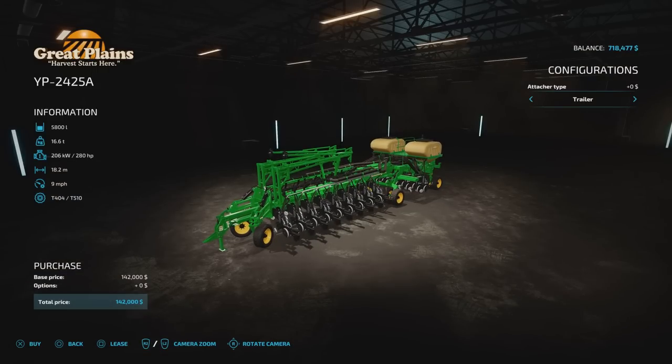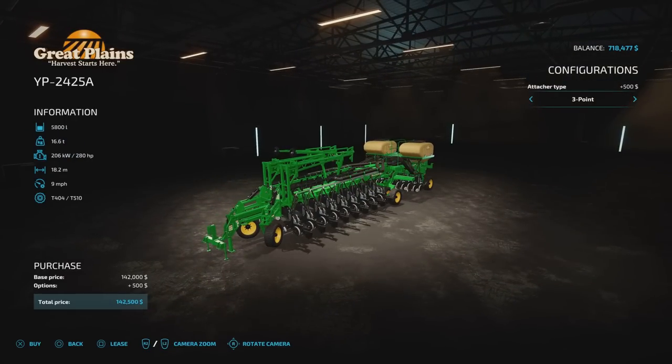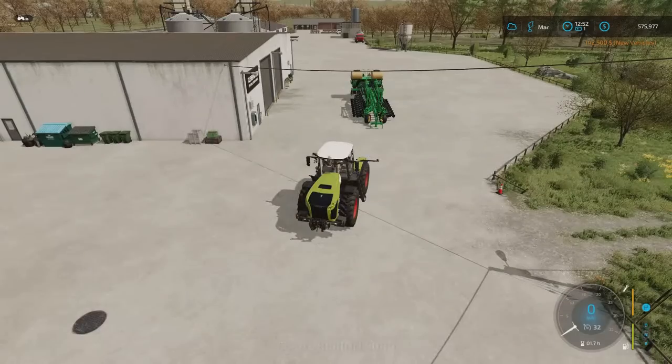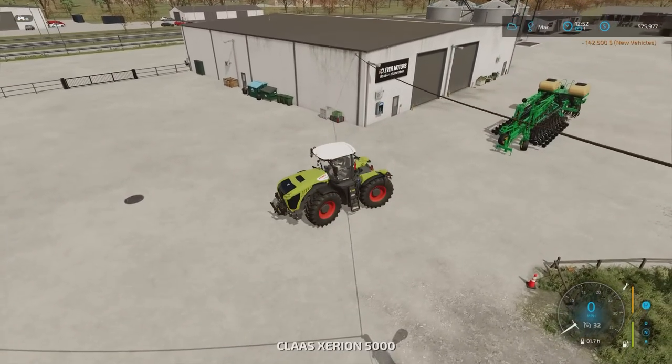I'm going with that. Trailer all three points. One of them gives you a better turning radius and I can never remember which one it is. 142,000. Sorry for the dithering. So we can now do our seed and our planting.